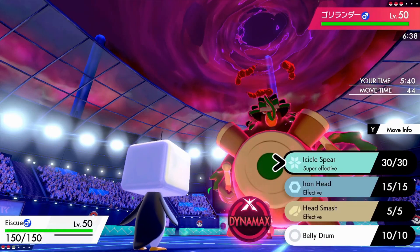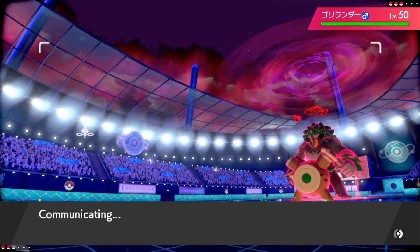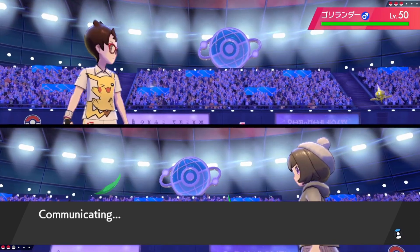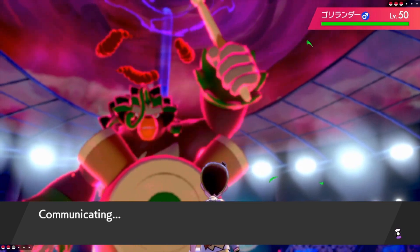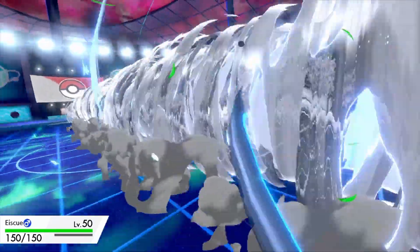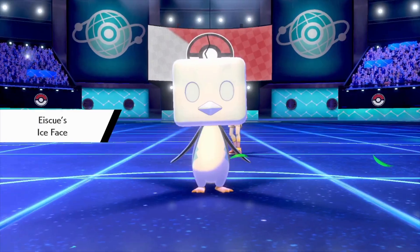Once again, send Ice Q in front of a physical attacker. The other trainers are thinking about whether they should switch out their Pokemon. Max Airstream to bring up their speed even more — it's definitely gonna be faster than Ice Q, even with the Ice Face off.